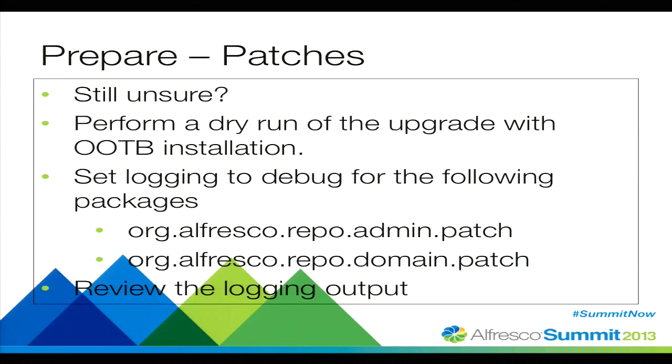Still unsure? We just installed those three installations for 3.3.4, 3.3.5, and 4.2. Run an out-of-the-box upgrade with zero content and zero customizations, and ramp up some of the logging for the patches. What will happen is you'll see all the upgrades being run — whether they're SQL or Java-based — outputted to the log file. You can then review each of the log files from the different segments of the upgrades and know exactly what's being run, how long it's taking, and then multiply that by the size of your expected content store and database.